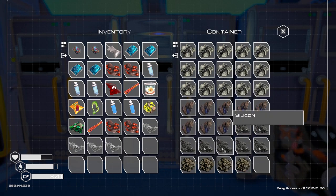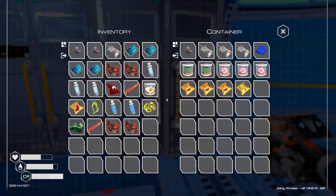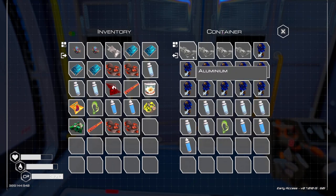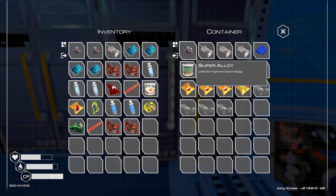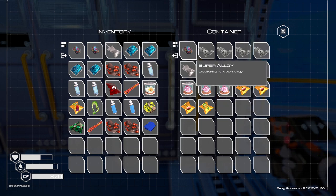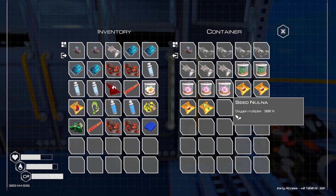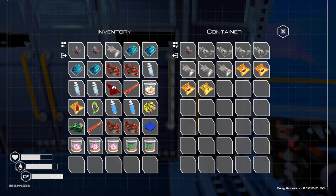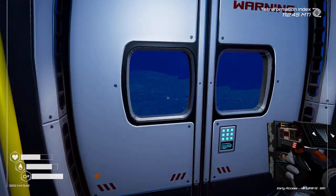There we go, just charges that up. I'm going to put the alley in there as well. Actually, do you know what, I'm not going to take it out — I'm going to put it in that one because we've got the super alloy up there anyway. Fabric — we don't need that in there. I'm going to take that. Those can probably come out as well. Yeah, we'll take that.